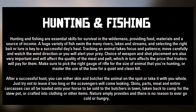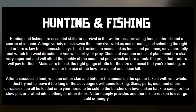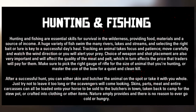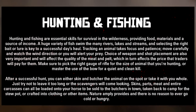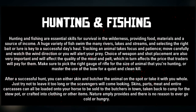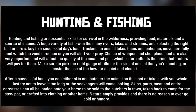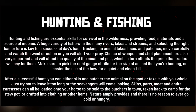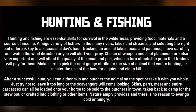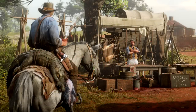If you want to hunt something cleanly and have everything still preserved, the bow and arrow is going to be the preferred method. After a successful hunt you can either skin and butcher the animal on the spot or take it with you whole — though leaving it out in the open too long will attract scavengers. Skins, parts, meats, and entire carcasses can all be loaded onto the horse to be sold to butchers in town, taken back to camp for the stew pot, or crafted into clothing and other items.